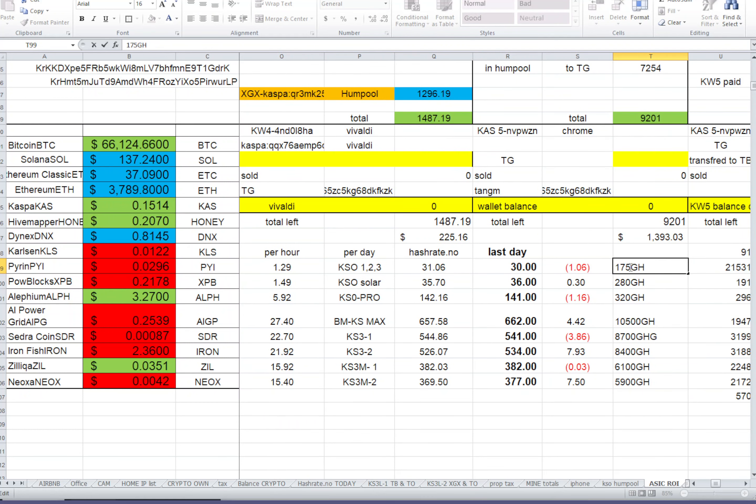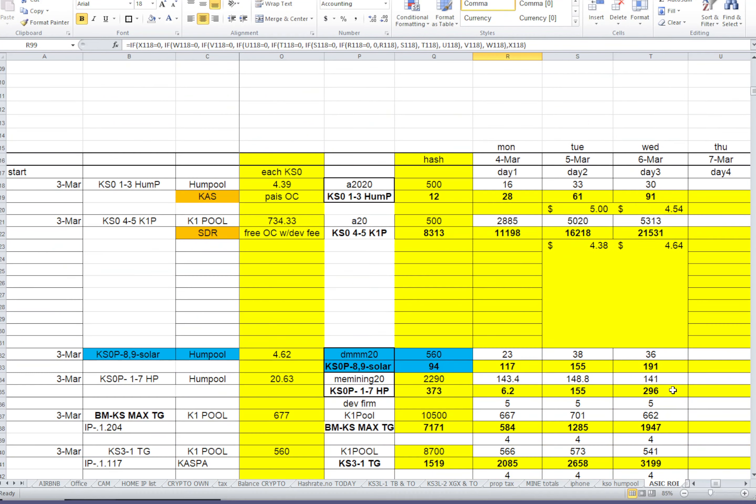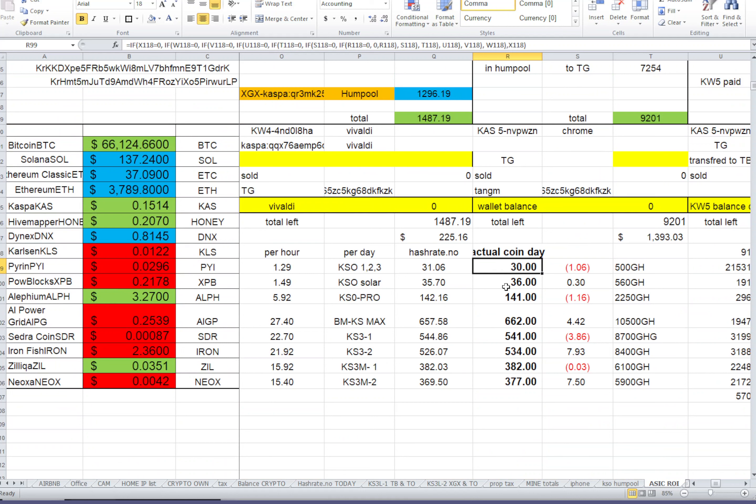My KS0 Originals run 175 gigahash each — 500 total — and are supposed to make 31.06 Caspa combined. I have two miners at 280 gigahash each (560 total) and seven miners at 320 gigahash (2,250 total). The spreadsheet calculates expected Caspa per day based on today's hash rate from hashrate.no, then compares that to what I actually mined.